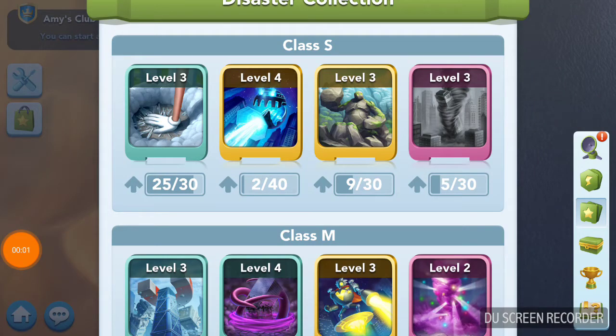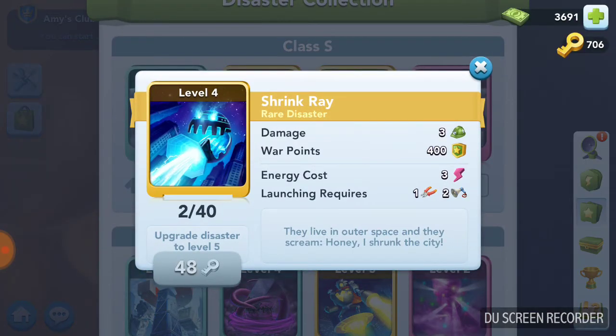I want to make a video about disasters and energy efficiency, because when it comes to wars, the team that wins is the team that uses more energy more efficiently. It's just that simple. Winning a war is basic math. I have a lot of upgraded disasters, but I want to talk about the base level, level one disasters.